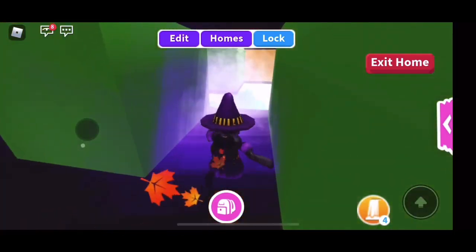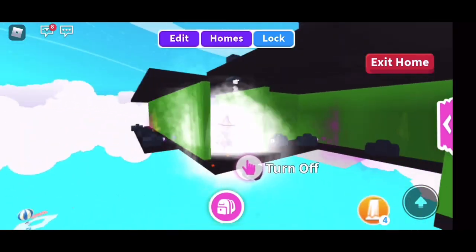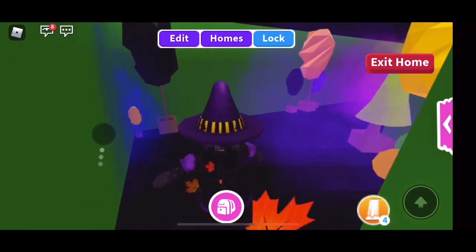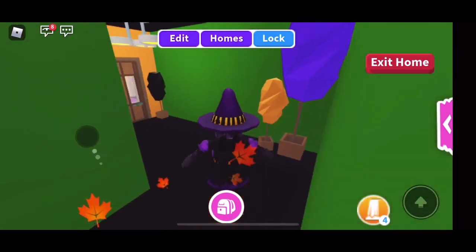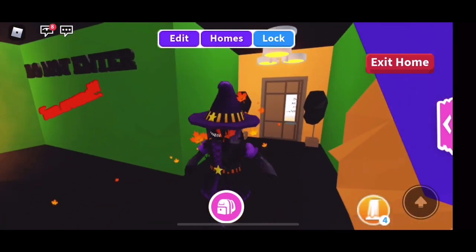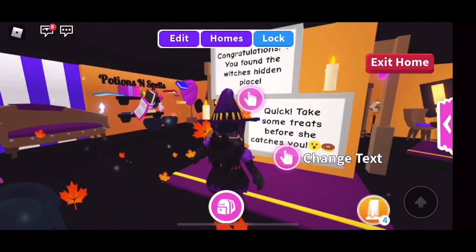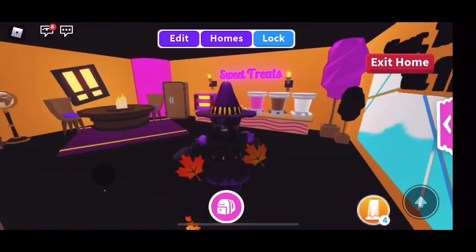We're getting closer to the witch's cavern. There's another fall spot here — a lot of people actually fall for this one, thinking that's where the secret room is, but the secret room is over here. I kind of made it obvious by putting 'Do not enter, turn around' signs, but this is the secret room. I just want to congratulate anyone who made it through without dying.